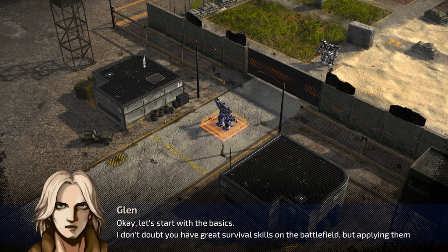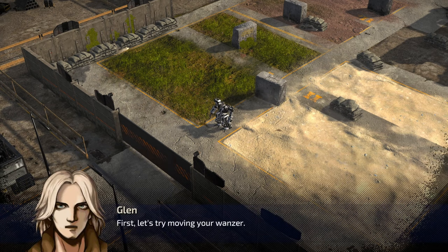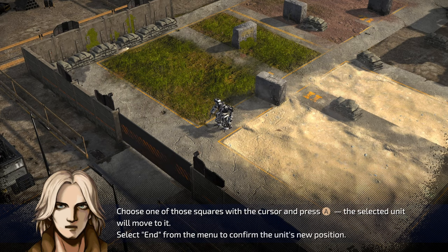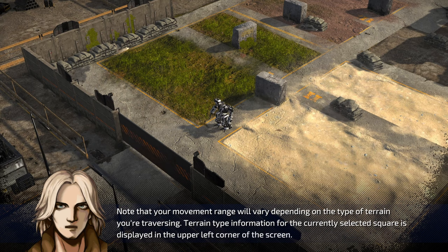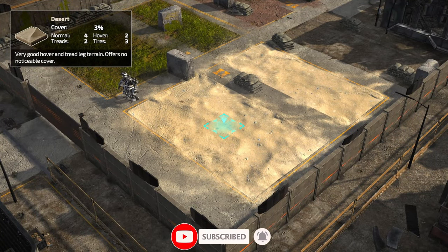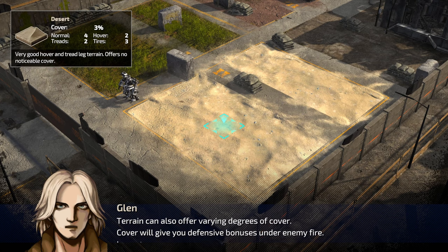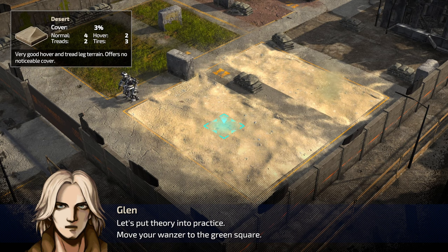Okay, let's get started with the basics. You may have great survival skills on the battlefield, but applying them to a wanzer will require a lot of practice. First, let's try moving your wanzer. When you select a unit, its movement range is displayed as blue squares. Choose one with the cursor and press A — the unit will move to it. Select End from the menu to confirm. Terrain type information is displayed in the upper left corner of the screen. Looks like dirt, sand, desert.